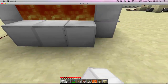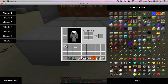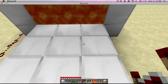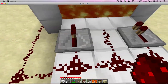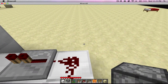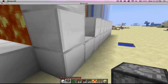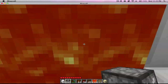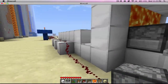You want to do a 3-block deep setup, because if the dispensers are on the second level they hit everything. If they're on the first level and you're far back, you can just jump over them. Use 2 repeaters on the side and a redstone in the middle. I was playing on a server and 3 redstone repeaters in the front didn't work, but this setup did.